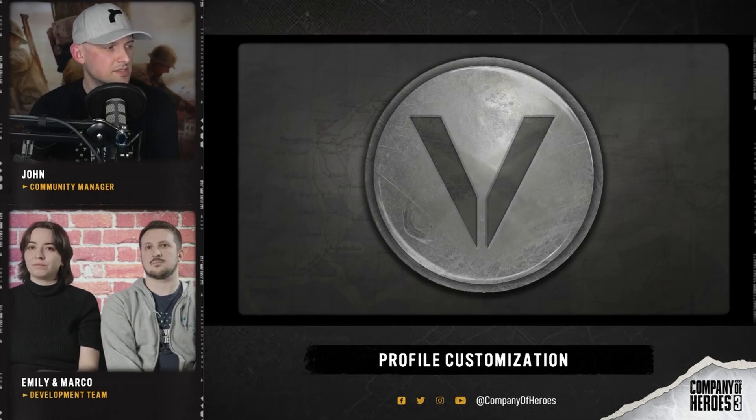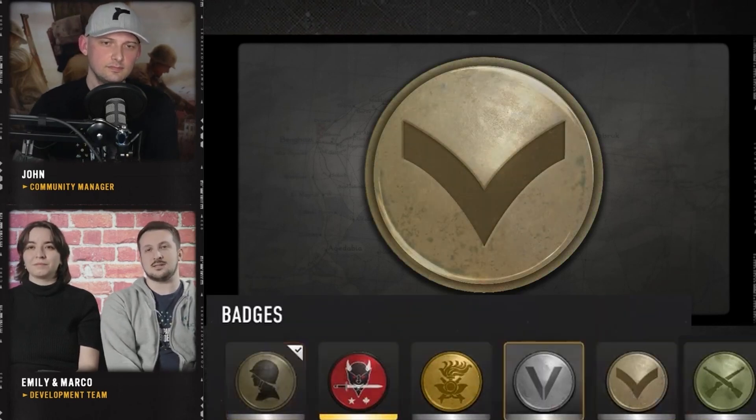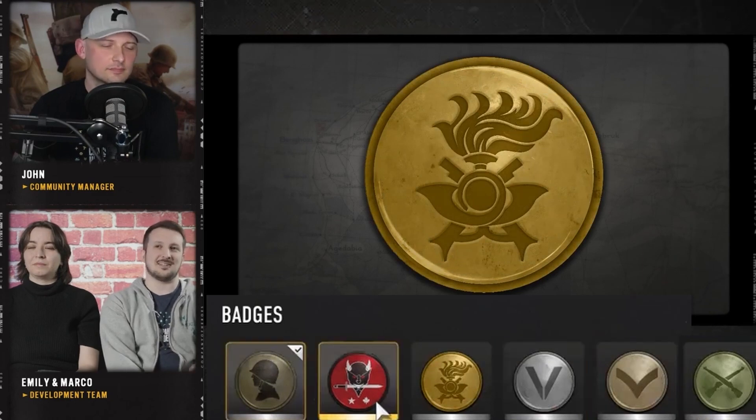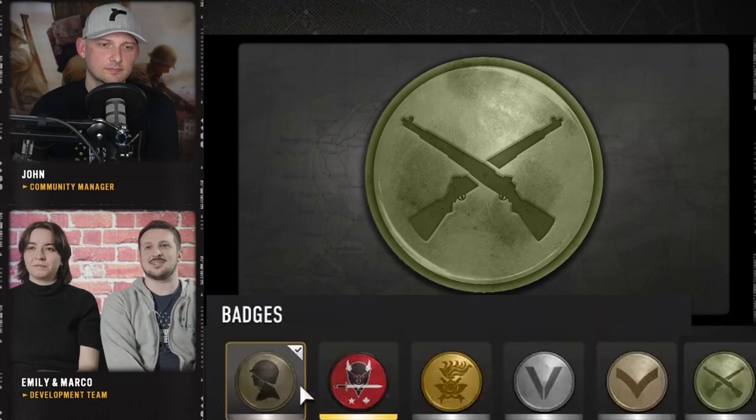Let's look at some of the badges. For this first drop, we are going with the unit symbols. You have the Grenadier, which was the first one, the Rifleman, the Infantry Section, and the Bersaglieri.